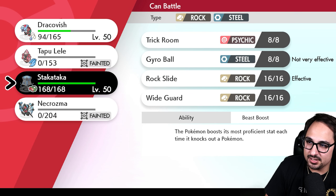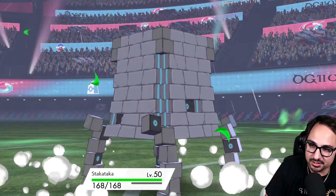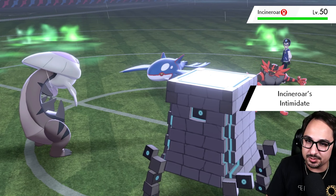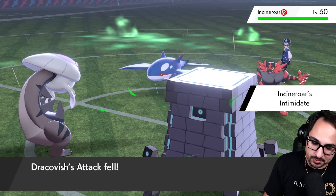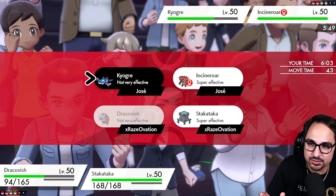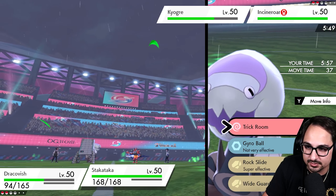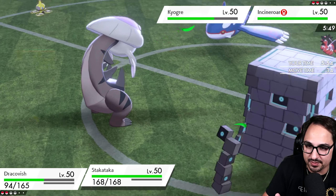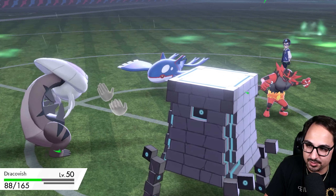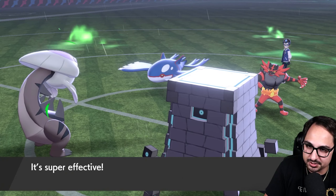That'd be really good information to have — maybe Dracovish can fight this one-on-one. The issue is I don't think there's much Stacka can do unfortunately — I can't protect, I can't really do anything here, and I'm about to get double Intimidated. My only hope is that Kyogre is by itself and Incineroar is the only thing it can do. I could also try to Trick Room here as a last-ditch effort, but I think this would be more beneficial on the Rock Slide. There's a Fake Out on something — it's gonna be on Dracovish.